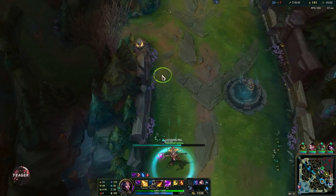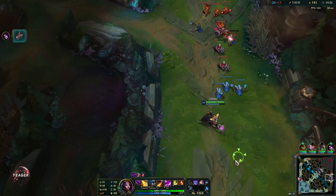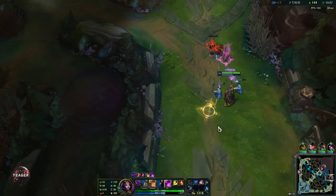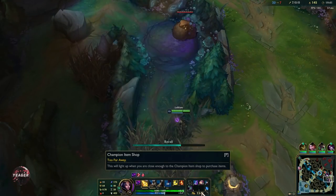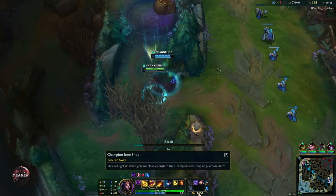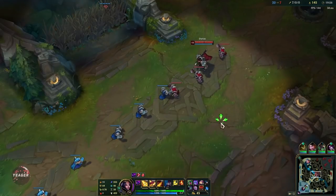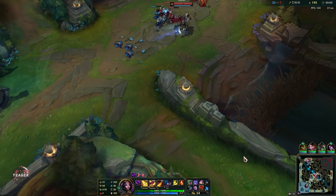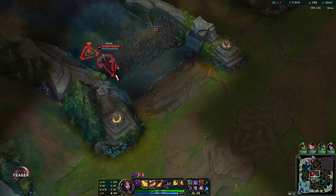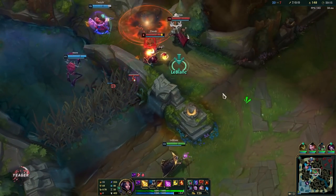We can recall — we have 10 stacks on our Mejai's and can get the large rod as well. I want to push out this wave here because otherwise he could crash it into our tower and we'd lose the bottom side tower. Now we have enough for a large rod. I'm just going to go straight into Rabadon's Deathcap. If the squishy ones had MR I would go for void staff, but in this case Rabadon's is the play.